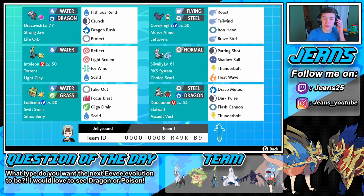Then we have Ludicolo rocking Swift Swim with a Citrus Berry. We're not rocking the Pelosi Purse, so we are going to have to set our own rain with the Dynamax. He's rocking Fake Out, Focus Blast, his Rain move, and Scald.